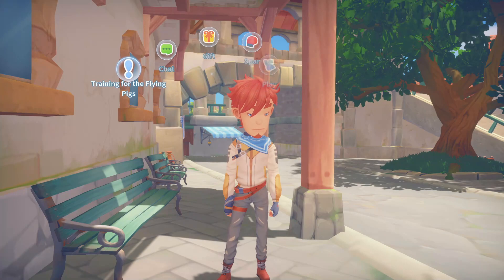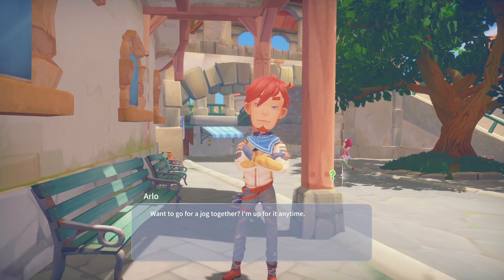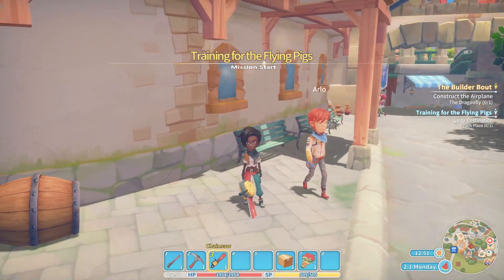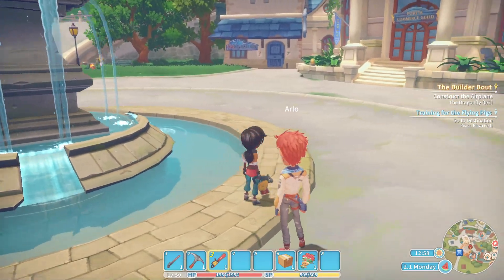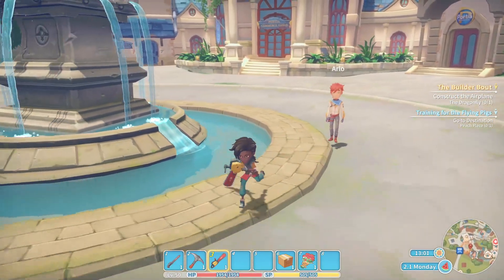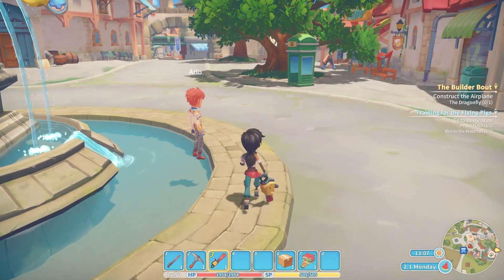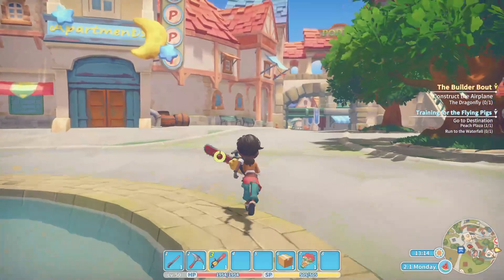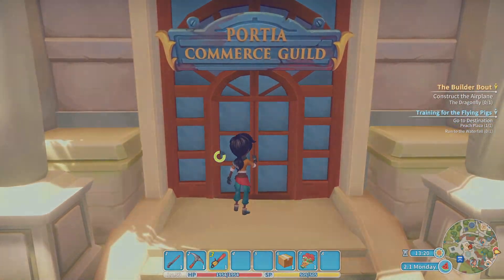Arlo, come back here. So he's still doing the training for the flying pig. Wanna run together? I'm up for any time. Sure, great, let's go. Over to the peach plaza again. Okay, we're done. Now we need to run to the waterfall again. I'm not doing that again — that's pointless. I thought maybe it would advance something, but it's not. Now he's going to follow me around, isn't he?